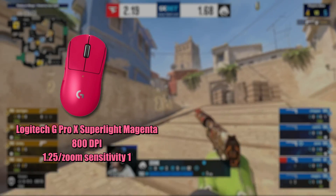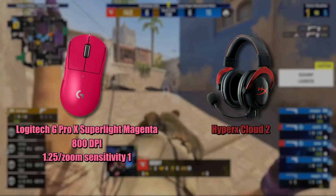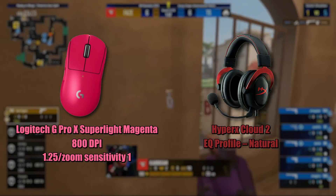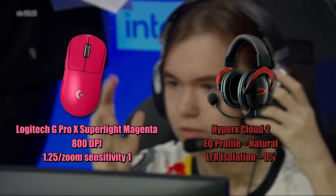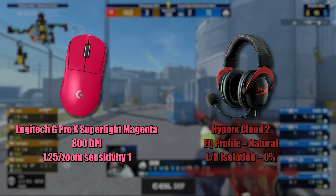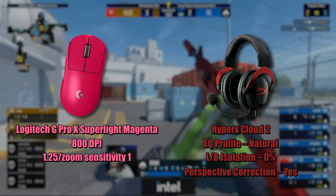For headphones, he's using the HyperX Cloud 2, an older model but one that's proven its worth over time. Here are his sound settings in the game: EQ profile — Natural. This preset doesn't alter the sounds, meaning they reach you unprocessed. Left and right isolation — 0%. This provides a strong sense of left vs right. Perspective correction — yes. Sound emitters at the edge of your field of view will sound strongly panned to either left or right respectively.